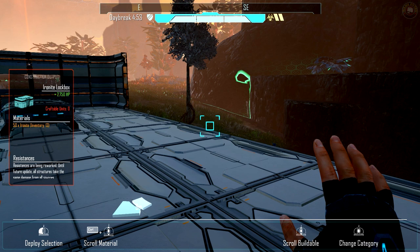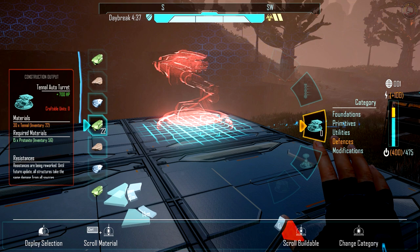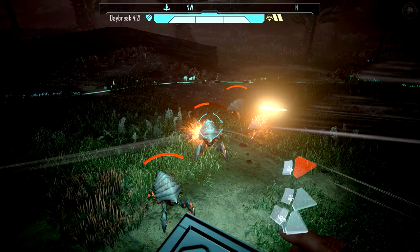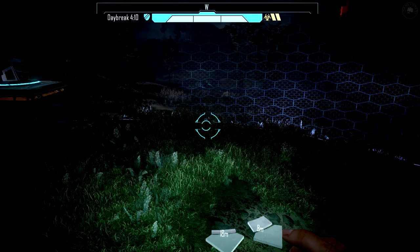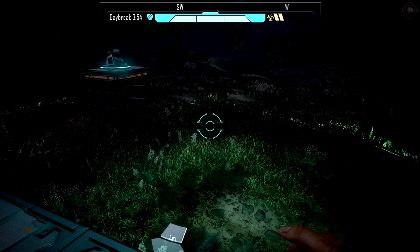We destroyed that base so enemies are coming from the east maybe. Turn my light on. Watch out — they knocked me off the platform! There's one flying. I took them out. We need to make healing items too. Do we have a flashlight? Press L. Oh, not great but better than a kick in the pants!